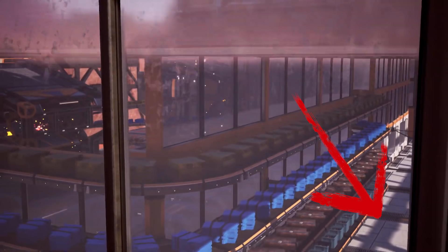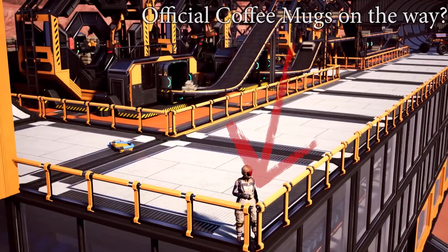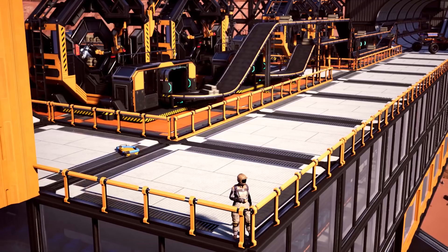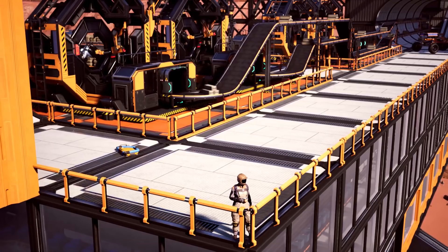In the final frame we've got a coffee cup in hand, which could be a new emote, possibly something we can buy at the shop, or it could even point towards official merchandise — which I'd be pretty down for seeing as I love my coffee. More interestingly, we have an item with no clear identification, but my best guess would be a hoverboard or some kind of glider. If you know what it is, please let me know in the comments — I'm sure everyone is dying to find out.